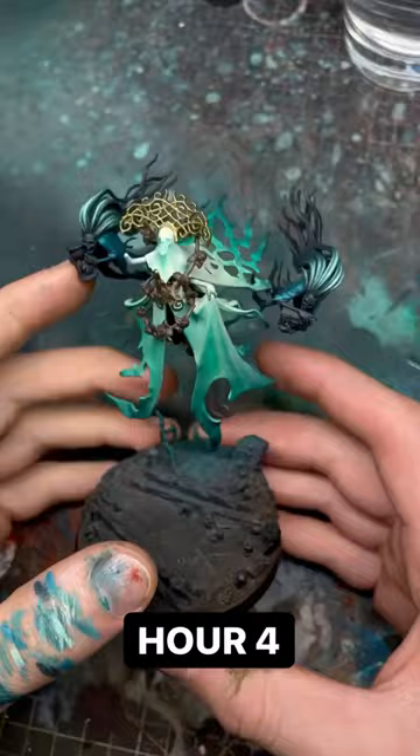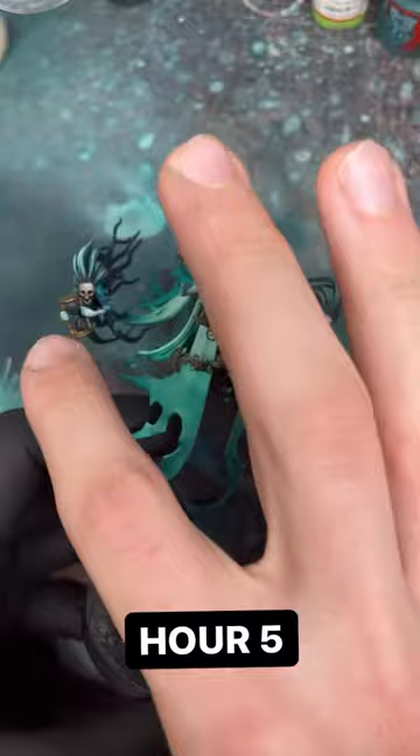After the fourth hour I have finished in the blue on the cloaks, these little helpers, and also the hair. Hour number five I've done some details like these little skull faces, books, and dials and stuff, and starting on these tree vines too.